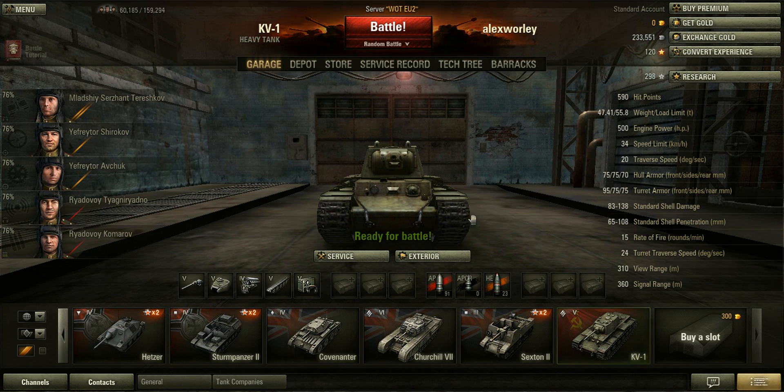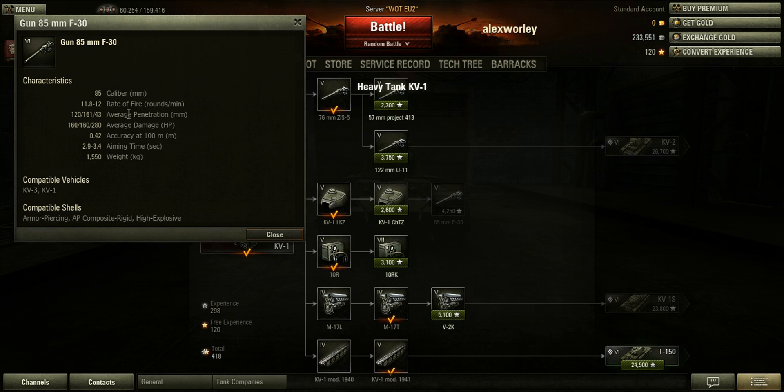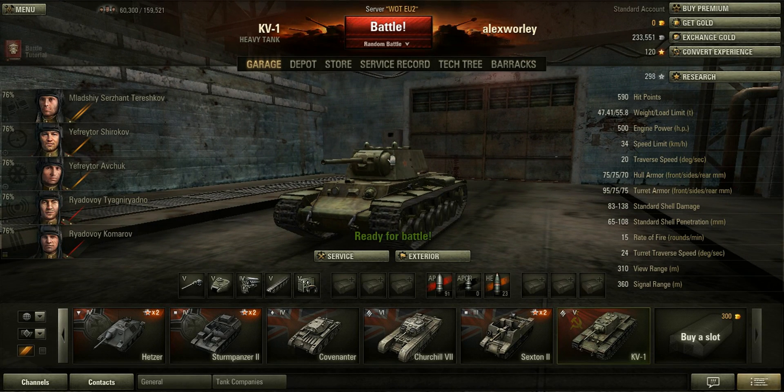Getting down to the gun — once fully upgraded on the KV-1 you get a fantastic 88mm gun. It has slightly better penetration and slightly better damage than the Churchill-1's gun. However, the rate of fire is less, and so is the accuracy. But if you get a hit, it will do a lot more damage, so it's a better gun round overall.